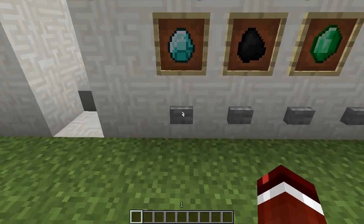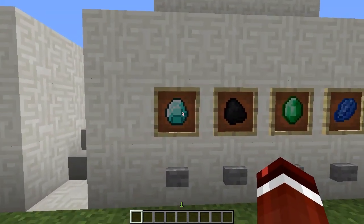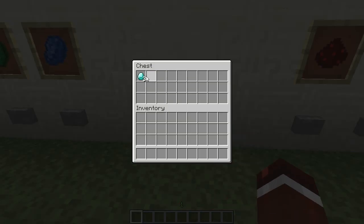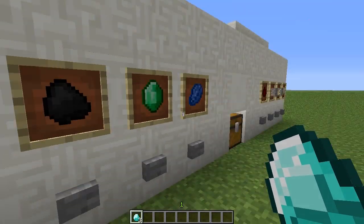Now if I press this button here, what it's going to do is send out three diamonds, and there's actually a little storage back there. I've just got these item frames just to indicate which button is what. And if we head over to this chest in the middle here, you'll see that we've got three diamonds, and every time you press a button it will send out three items. So if I do this one, we're going to get three coal.